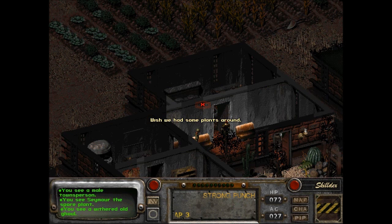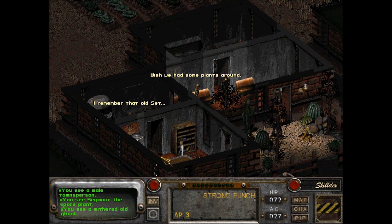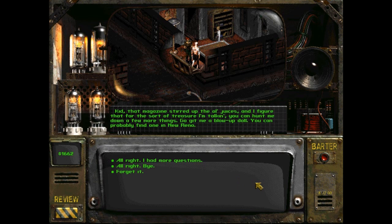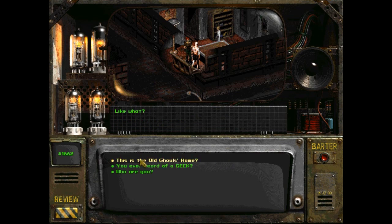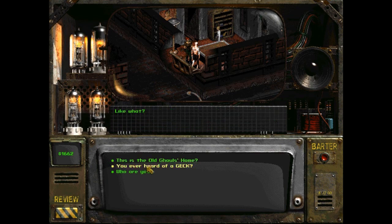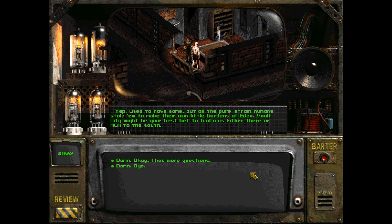You ain't from Vault City, are you? No, but we are headed that way. We should have some plants around. Typhon, son of Set. That magazine stirred up the old juices — that's why we gave him the cat's paw thing. He wants a blow-up doll. That doesn't show up on our quests though. This is the old ghouls' home. It's kind of a joke. There ain't any ghouls but old ghouls. We're all sterile — we're the first and last generation of ghouls. This is a place for those of us who just want to rest a while. Have you heard of a GECK? Used to have some, but all the pure-strained humans stole them to make their own little Gardens of Eden. Vault City might be your best bet to find one. Either there or NCR to the south.